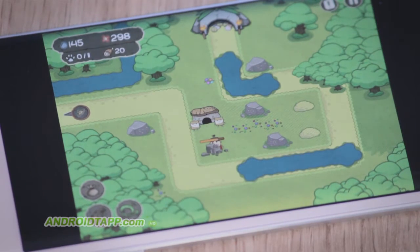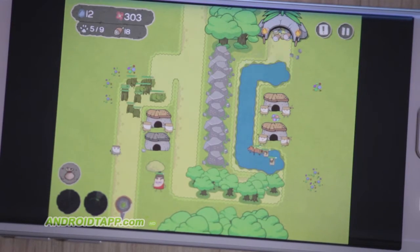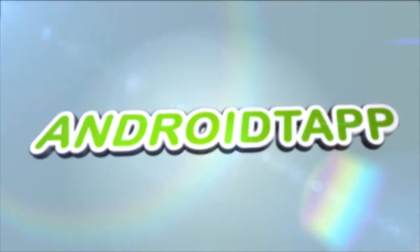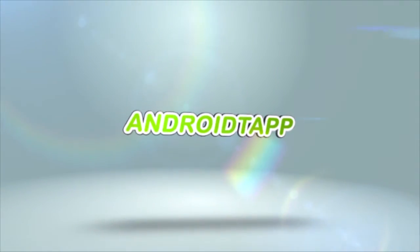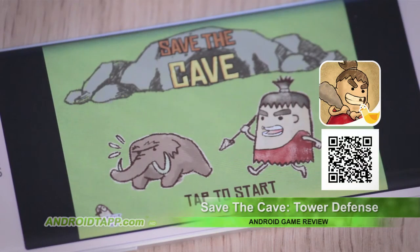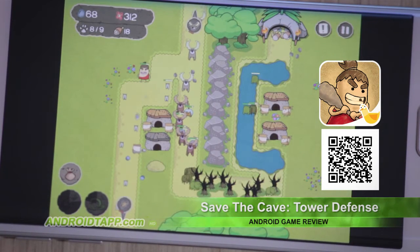You must enlist the help of various cavemen to ward off these pesky foes. There are many upgrades and power-ups you can use to help in this endeavor to stop waves of monsters from stealing your grub. Save the Cave Tower Defense is a quest to save the food gathered in your cave from pesky animals that launch numerous waves toward your domain.